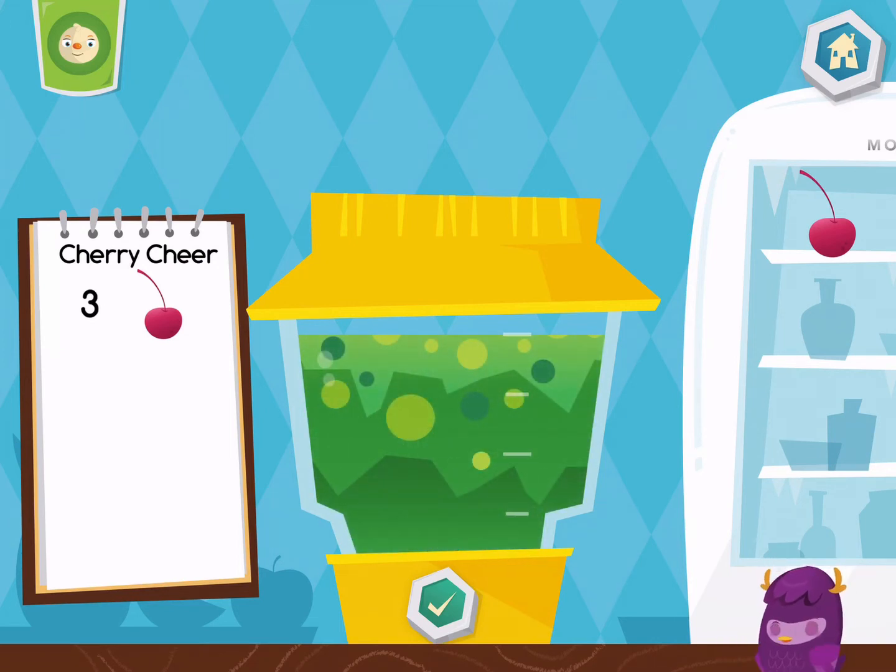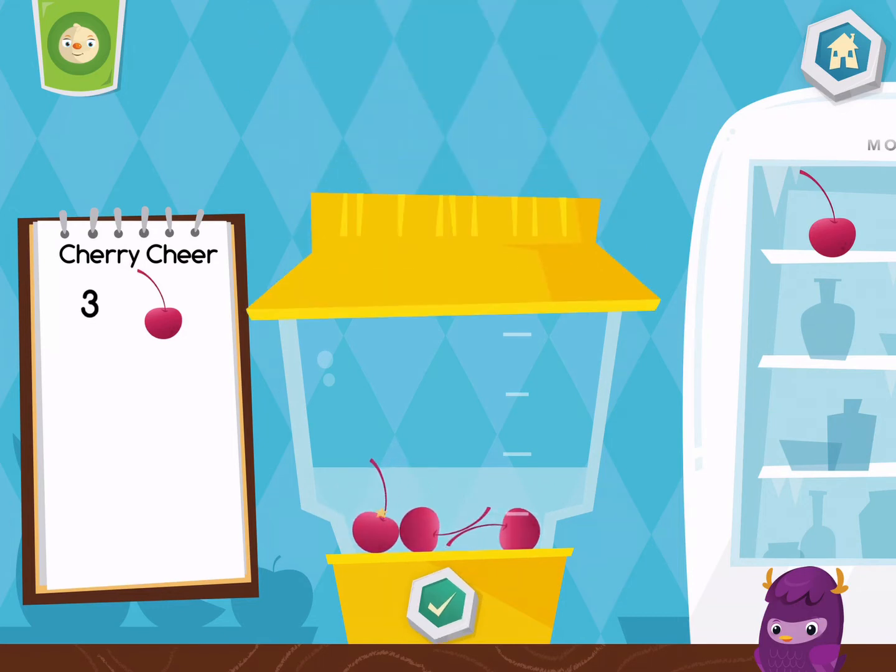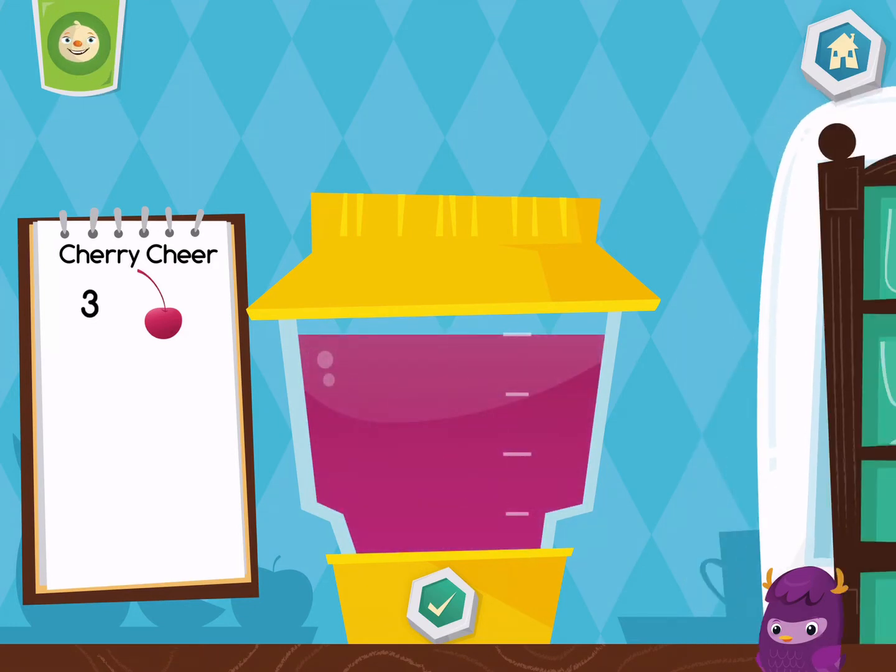I don't want to drink that. Let's try again. Let's put five pieces of orange into the blender. Now let's take a cheese blend. Delicious!